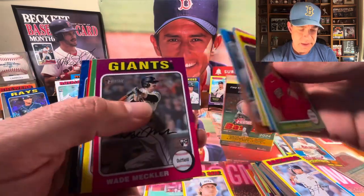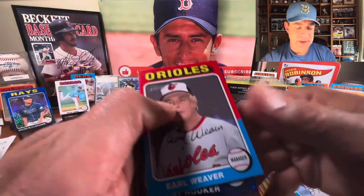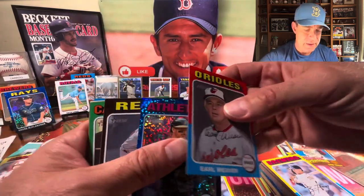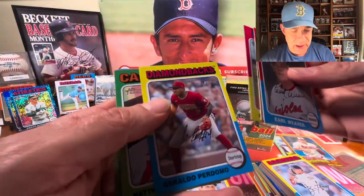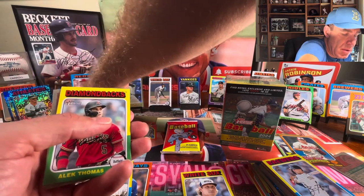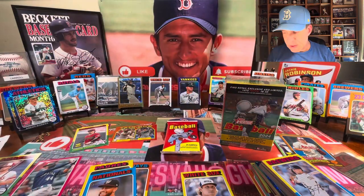Noelvi Marte — his life was going well until recently. There's another Zeke. I like Zeke; he's a very good signer, nice kid, very good defensively, and I think the offense is going to come around. Pretty meh as far as the blue foils go — Shane Mac and Brent Rooker. There's another Pete; we'll put those together. Seth Lugo white border. Those white borders are still rare but they're not numbered to 50 like they used to be.